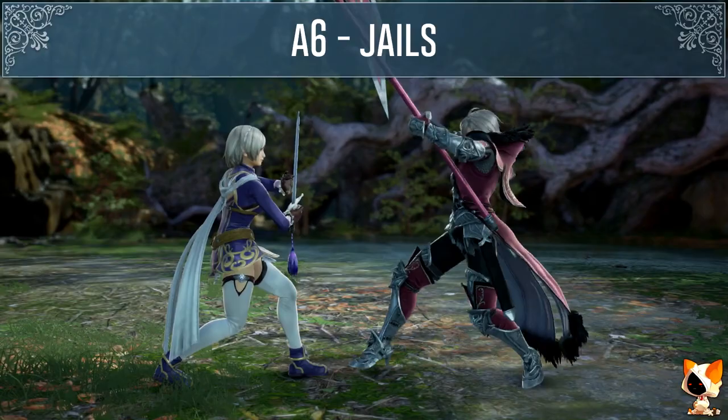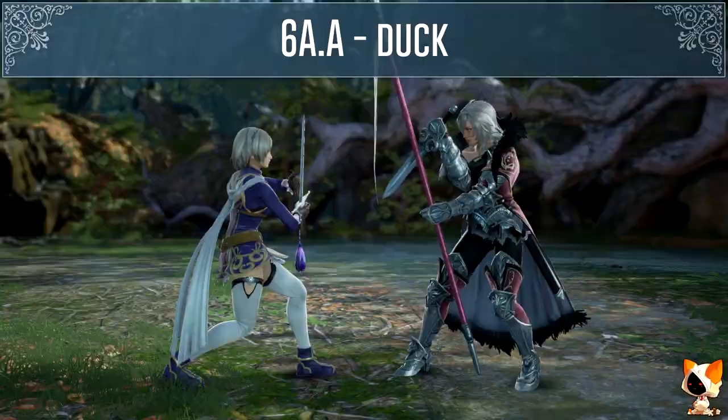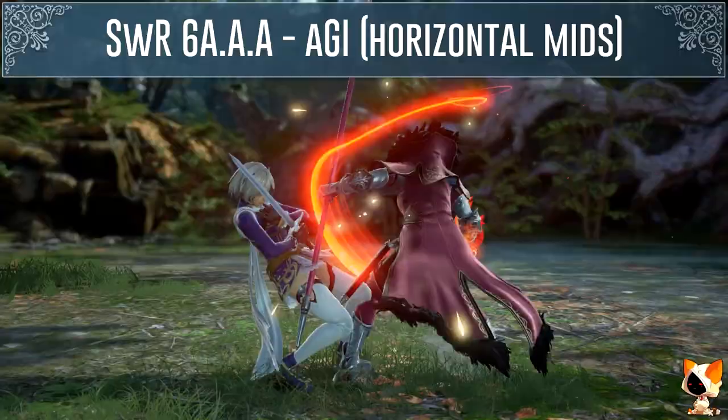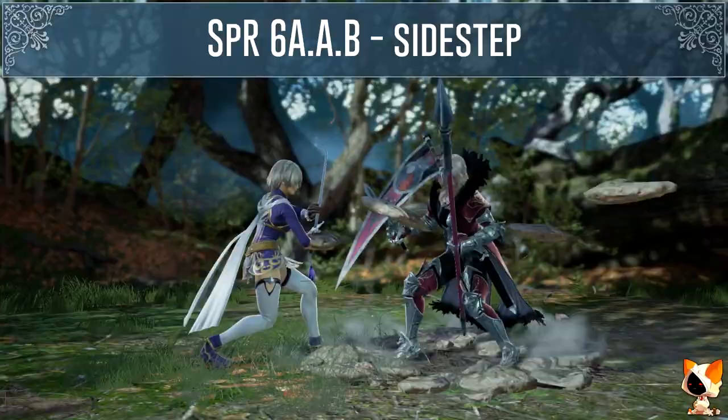Her 6A is another move that jails. Hilde's 6A is minus 10 on block but this move has extensions. You can duck the second hit of her 6AA but you will get hit by her 6AK. Or you can use the auto GI for horizontal highs to beat the second hit of her 6AA. You can use the auto GI for horizontal mids to beat the third hit of her sword regalia 6AA. But there is a mix up, and the last hit of her spare regalia 6AAB can be sidestepped to either side.